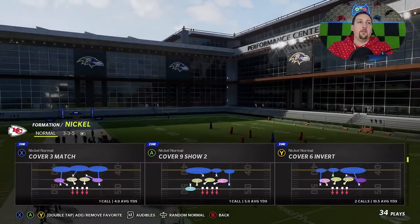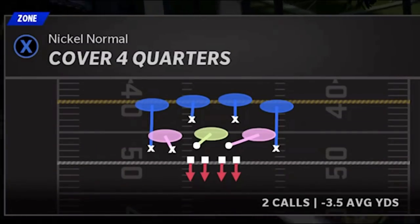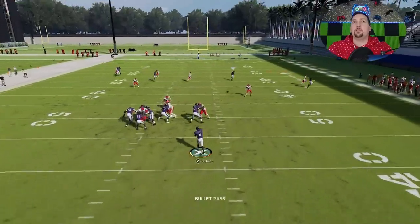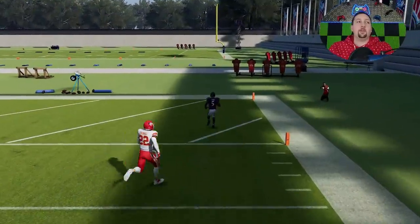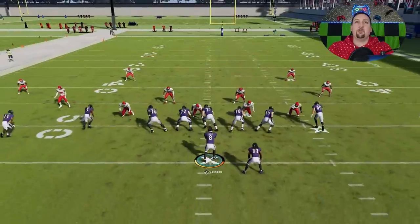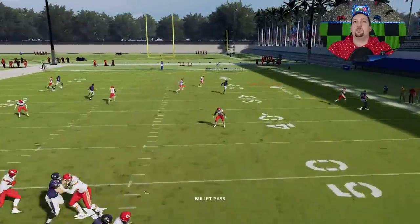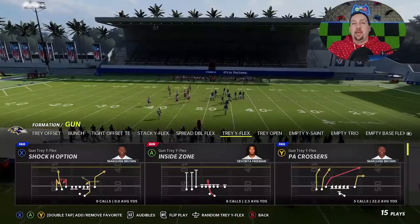Cover four quarters is the easiest one — you don't have to do anything. The B route just gets past everything. Cover four is definitely not as good as it was in years past, but I don't have to make any adjustments. I just run this play as-is and the B route gets lost in translation, although the safety did a pretty good job — but it was still open.